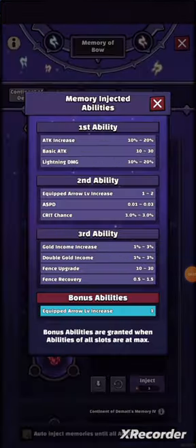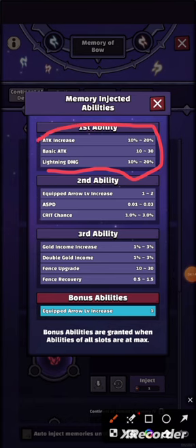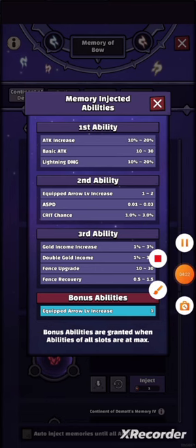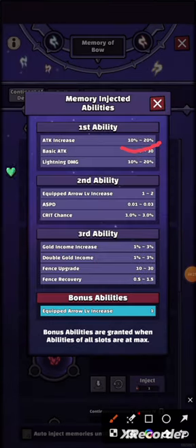We have two points as you see. When you get the maximum value, you can see the possible abilities. So it would be the first ability — for example, the attack ability.